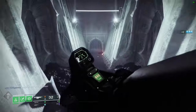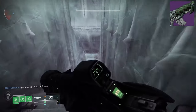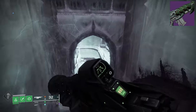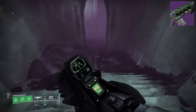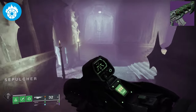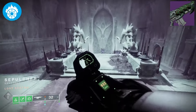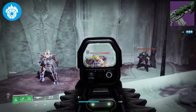Starting with the number 5 slot, we have the Abyss Defiant, a solar high-impact assault rifle that can be focus farmed and crafted from the Crota's End Raid. The Abyss Defiant is a fantastic auto rifle that comes with a great perk pool. Being a solar weapon, it can roll with Incandescent, meaning you can slot it perfectly into your Solar Scorch build, but it does have some other great 4th column perks, so you're not locked to just an Incandescent build.